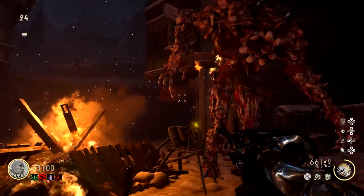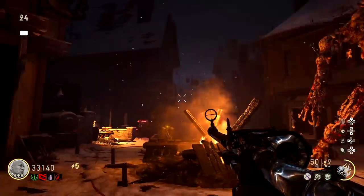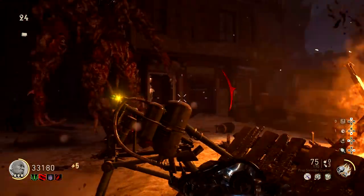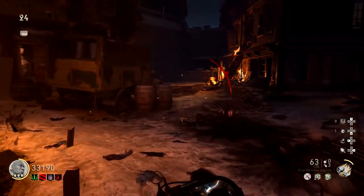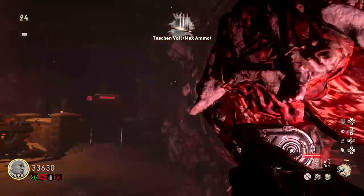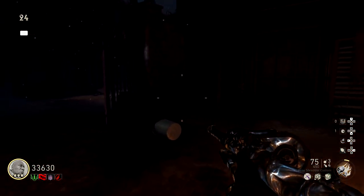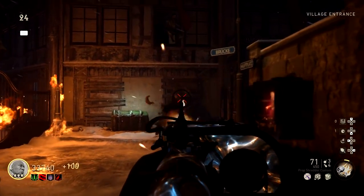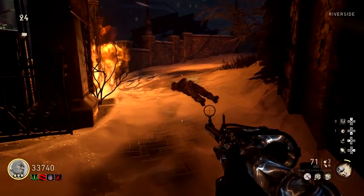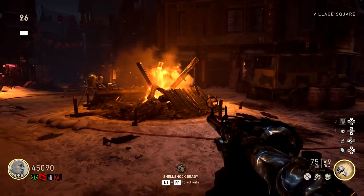Get rid of all the remaining zombies except one so you can focus on the boss. Get him close to the battery, then use your knockback specialist to stun him — it keeps him subdued for a good 30 seconds. Shoot him until the screen says he's stunned, then pick up the battery and attach it to him. He'll drop a max ammo on the explosion, so pick that up if you're running low.